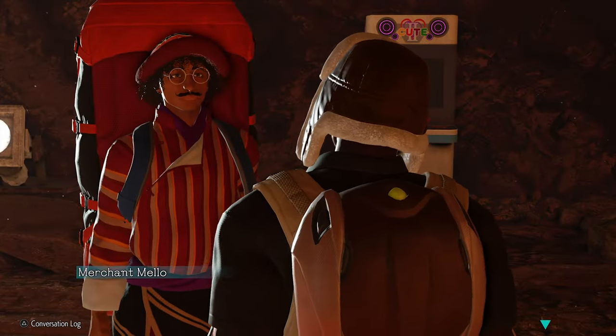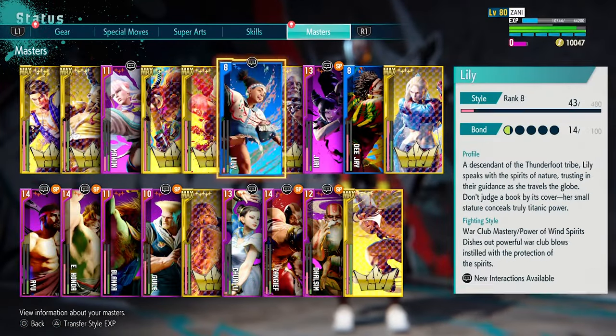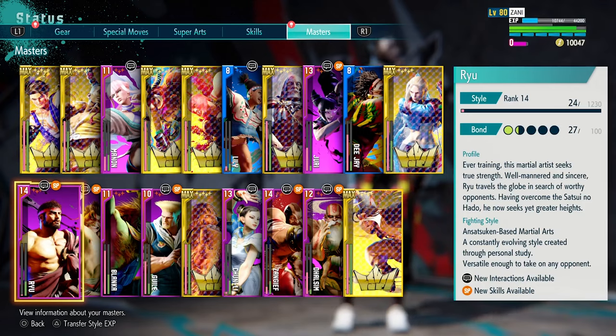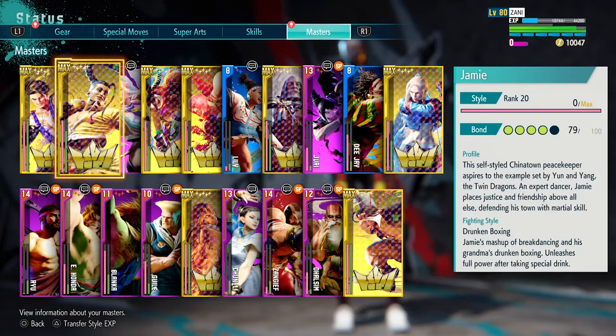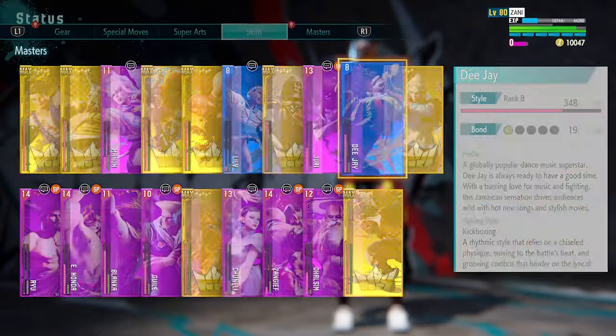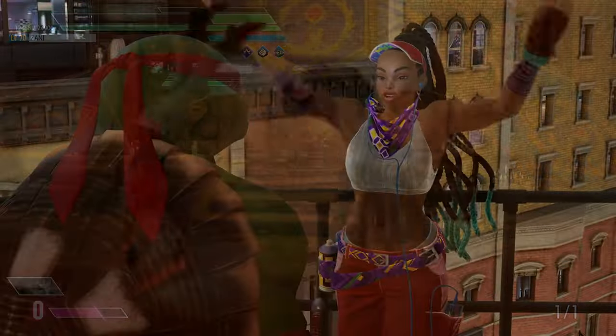You're going to want to keep replenishing your drinks and items. I got most of my masters done within an hour to an hour and a half, starting from level 11 and up. Most of the masters from level 1 to 7 you can get through pretty quickly, so don't stress those early levels — once you're at level 5 or 7 you can start doing this method.